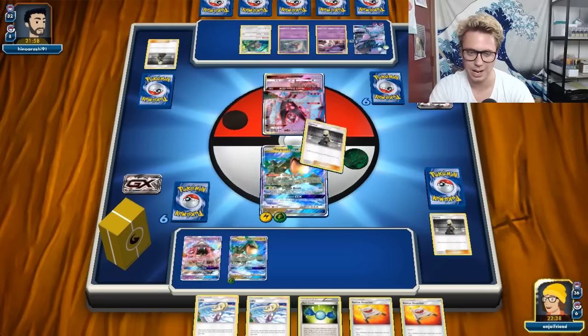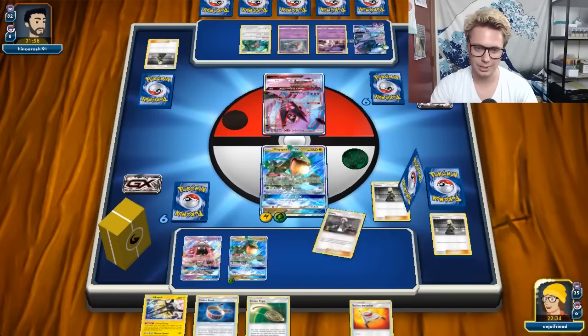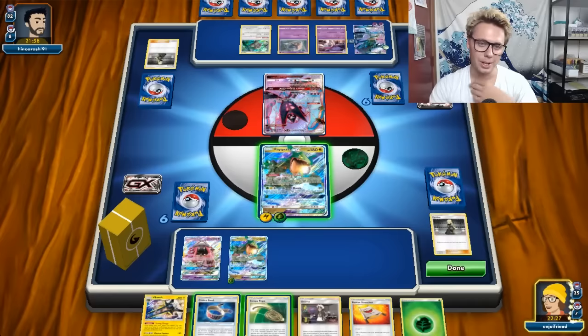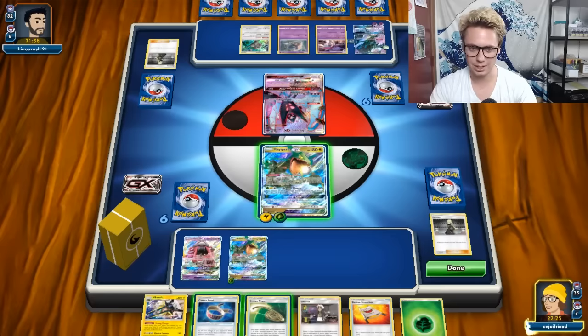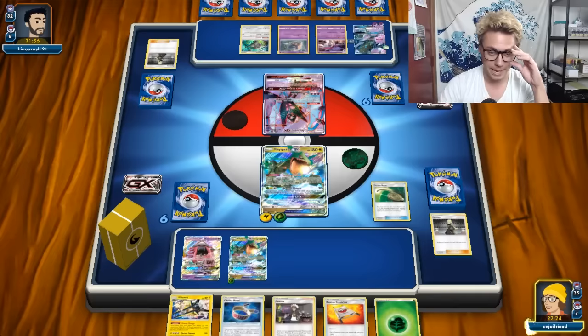We did not hit a Grubbin - that's annoying. I think we do Escape Rope, throw up my one-energy Rayquaza, and then Tempest. So let's just do that. Definitely a slower setup this game. As you guys could see, the last game was nuts - we were able to get that Grubbin out really quick. Maybe we do need to play Nest Balls in this list, but Nest Ball seems bad since it doesn't get to use Rayquaza's Stormy Winds ability.